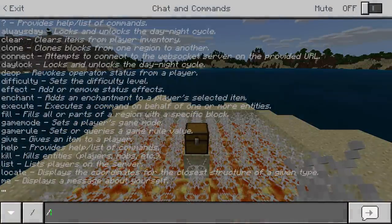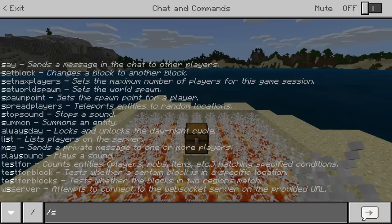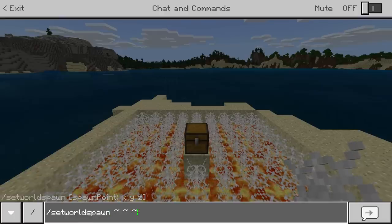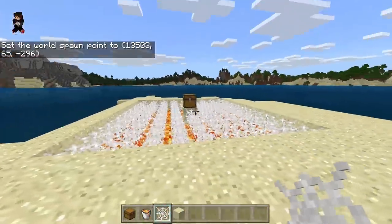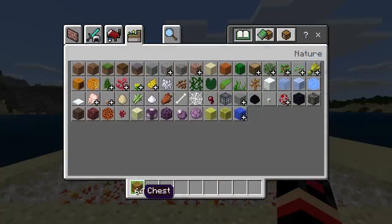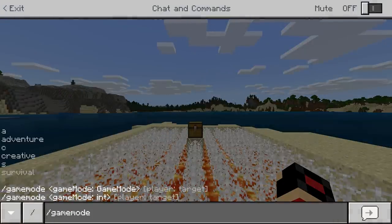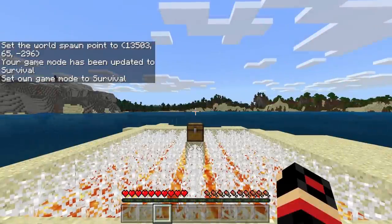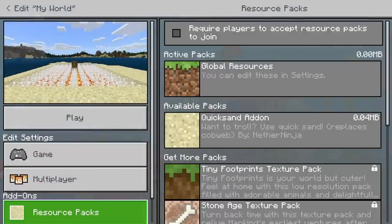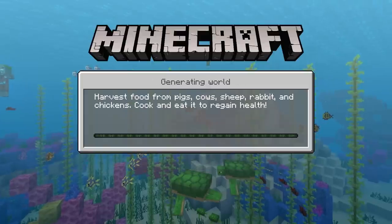Let's do slash set world spawn here, put the squiggly line, and the world spawn is now set. Let's put everything inside and go to game mode creative just to test it out, then quit the world. We are going to activate the resource pack, which is actually the quicksand add-on, then hit play and all the magic should appear.